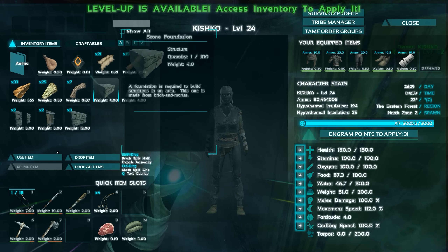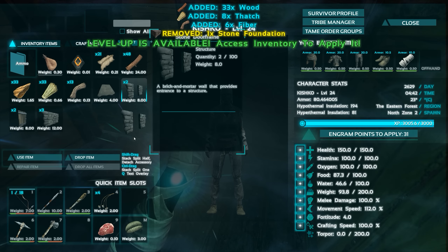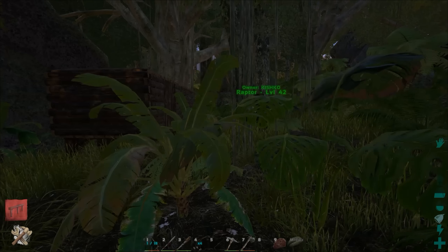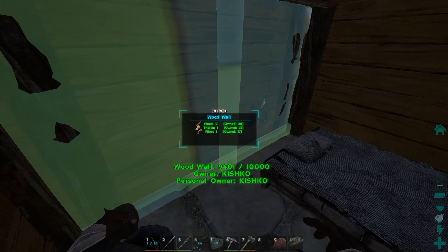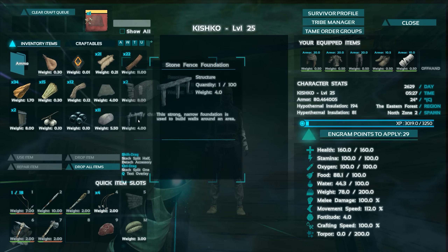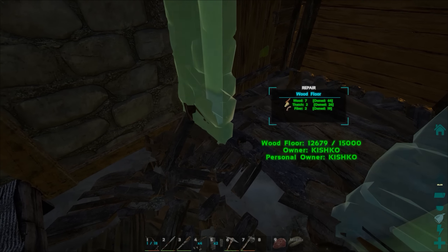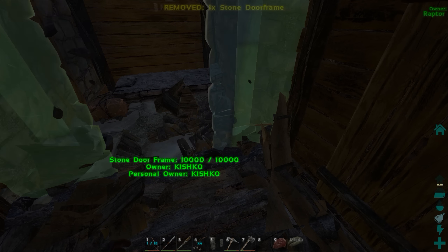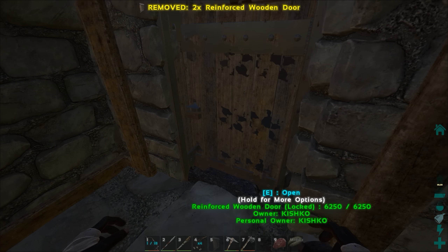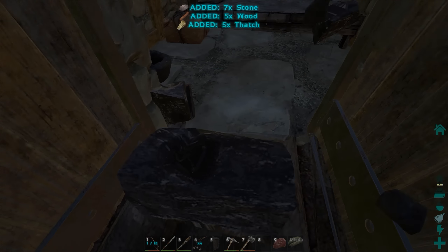Okay so let's quickly start upgrading everything. I did not actually make a fence foundation. Okay first off let's do this — let's demolish this and get a fence foundation. There we go, double doors. I can demolish this now, I did not need the fence foundation any longer.